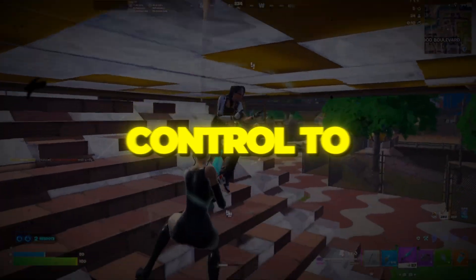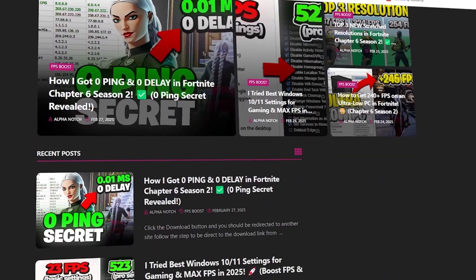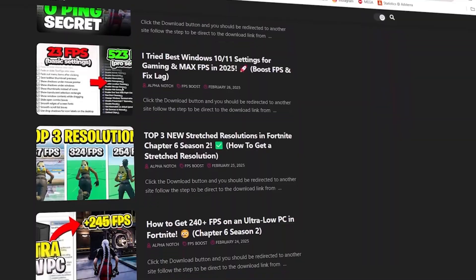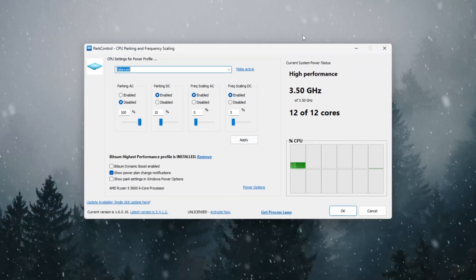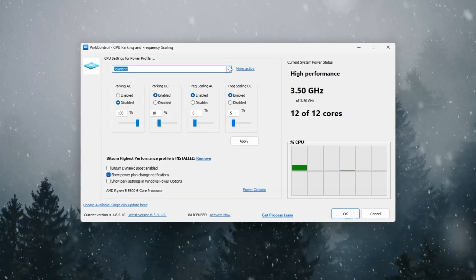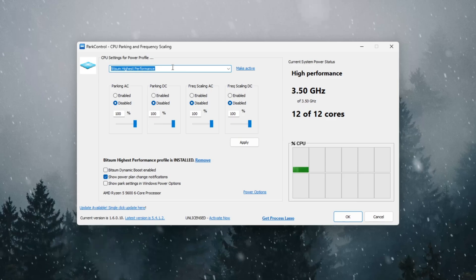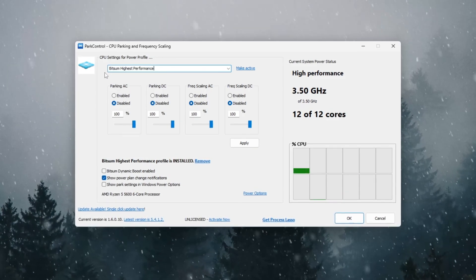Step 2: Use Park Control to unlock full CPU power. You can download all the files in one pack directly from my official website — I've added the safe link in the description. Download and install the free program called Park Control. Once you open it, you'll see different power plans. Select Bitsum Highest Performance, which makes your CPU deliver its full power 100% of the time.